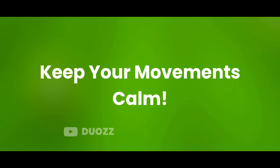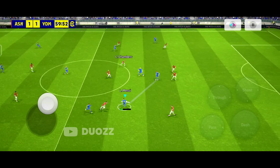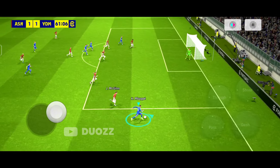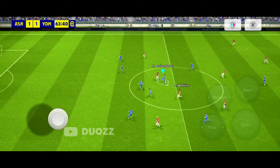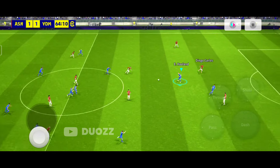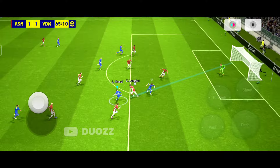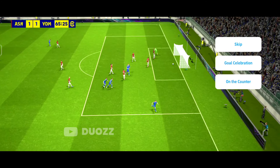The fifth and final point: Keep your movements calm. Because of brutal game scripts, sometimes you will notice that your players are making throughpasses poorly and opponents are intercepting everything. In those cases, make your movements calm and try to avoid making throughpasses — remember, throughpasses are easy to intercept. So make some quick short normal passes and play a little defensively to overcome those situations.